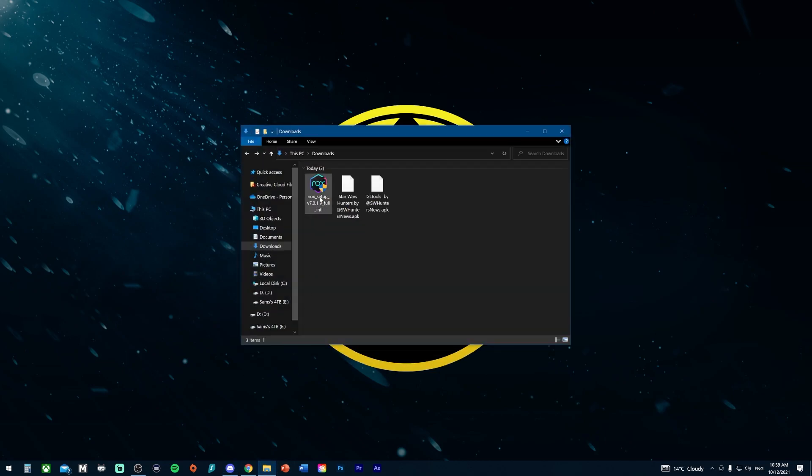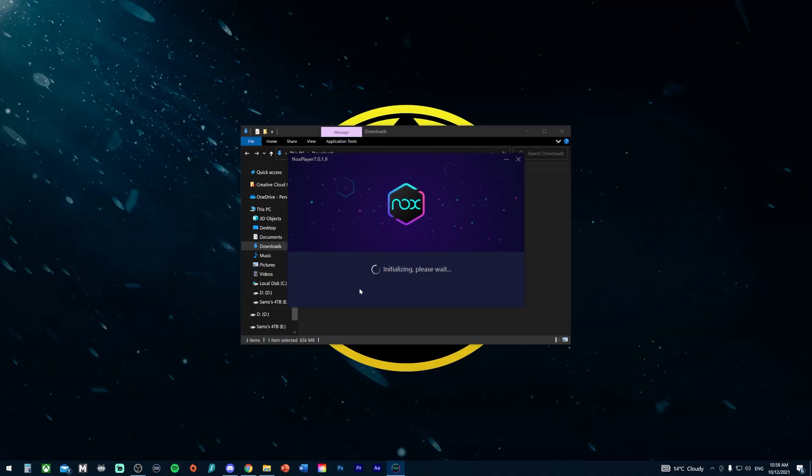Once it's downloaded, head to your downloads folder. The file you want is the Nox setup — open that, it'll pop up asking if you want to open it, click yes, and it will begin installing the Nox Player emulator. It'll proceed to install the actual emulator to your PC, and once it's done you can see the installation has completed.